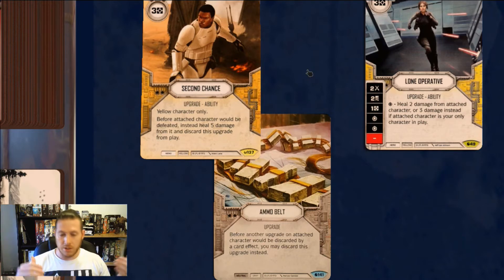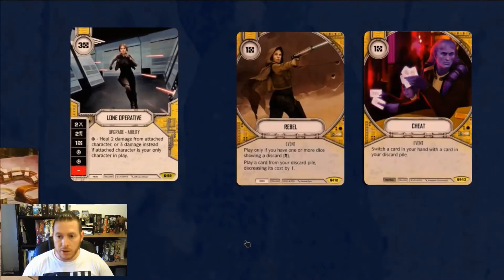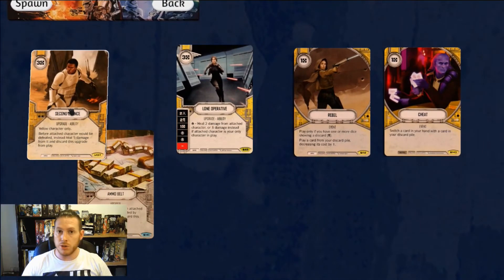You're going to have two of each of those and you're probably going to have recursion. If we look at what recursion they've now printed — we've got Cheat, which lets you switch a card in your hand for a card in your discard pile, so you can replay the Ammo Belt or even the Second Chance. And we've got Rebel, which requires a die showing a discard — fairly easy with Jyn at a 1-in-3 on each die — and it plays a card from your discard pile decreasing its cost by 1. Decreasing Ammo Belt or Second Chance to only 2 cost means you can play it even if you've only got those 2 resources at the start of a turn.